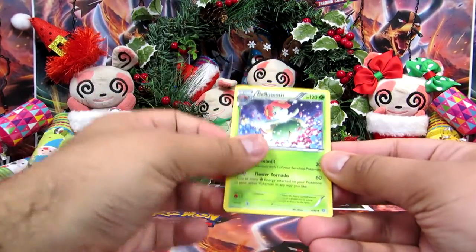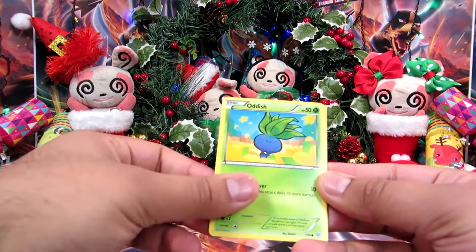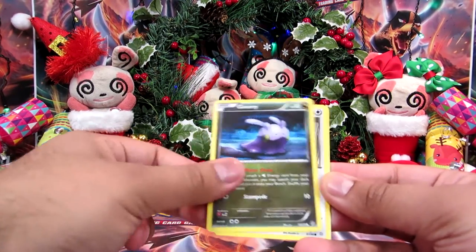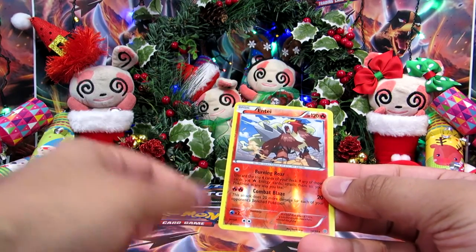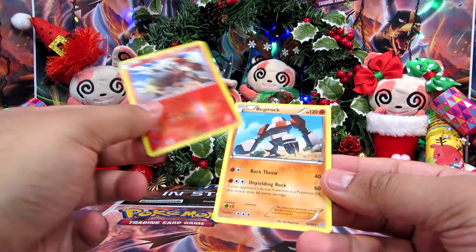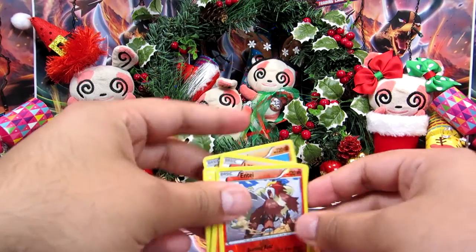Okay, last pack. We have Blossom, Flash Energy, Porygon 2, Oddish, Beldum, Gumi, Meowth — I had difficulty saying that — La Vesta. It's an Ente Rare Reverse, and finally a Regirock. But all is well. That was pretty good.